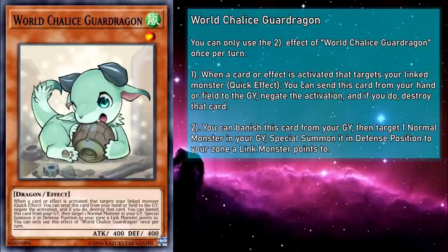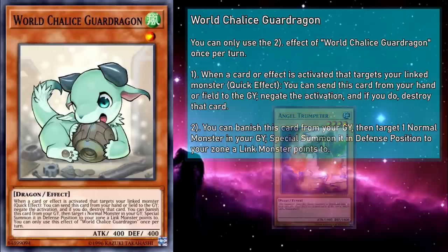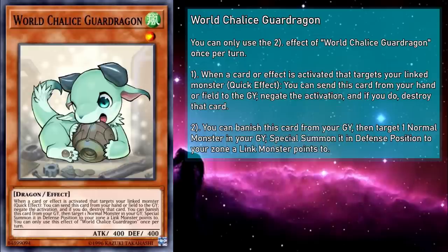Guard Dragon can reborn normal monsters to help you link climb, and it also incentivizes you to play other normal monsters that give you utility, like Angel Trumpeter to gain access to some synchros. Note that it protects linked monsters, not link monsters. So if you have link monsters but they're not pointing to anything, this card doesn't help them. On the flip side, if you have a non-link monster but a link monster is pointing to them, Guard Dragon can be used to save it.